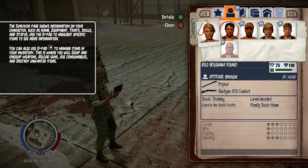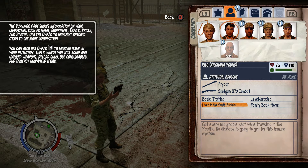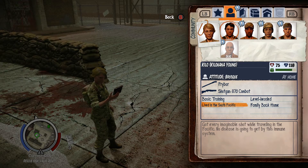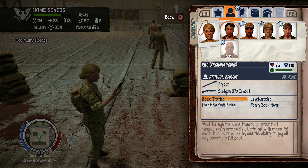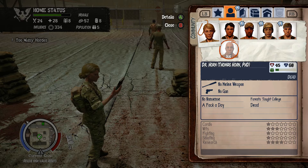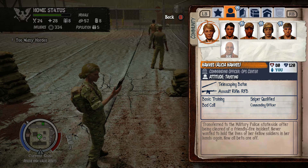Here's her second in command - Kilo Kilo Hannah Young. He's got basic training, lived in the south Pacific, got every immunization shot - a strong immune system, so in-game he has increased immunity to disease. Family back home - been out of contact with spouse and kids since the outbreak began, constantly dealing with frayed nerves and intrusive thoughts. Level-headed, a dependable person who can step outside the situation and make the right call without getting too emotionally involved. Worked with Major Hawkes for the past five years - her most trusted colleague and advisor.